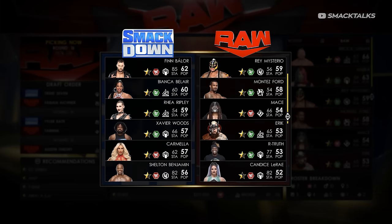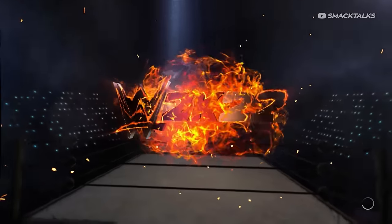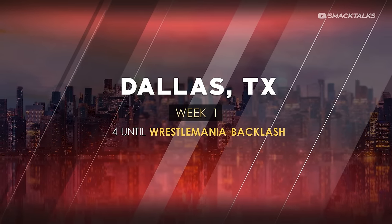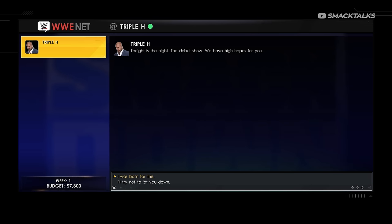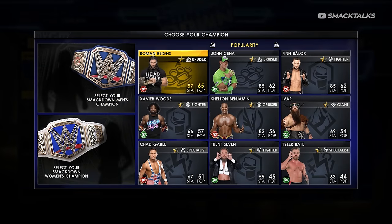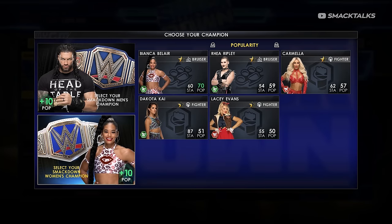With the draft complete we get a quick recap of everyone drafted, showing which superstars went to which brand. We then enter week one of GM mode, just four weeks away from the first pay-per-view, Wrestlemania Backlash. Heading into week one, we're met with our inbox: Shane McMahon lets us know he plans to take Raw to the top, and commissioner Triple H, who oversees the mode, notes it's our debut show. After replying, our first task is to select default champions — Roman Reigns as Smackdown men's champion and Bianca Belair as women's champion, adding 10+ popularity to both.